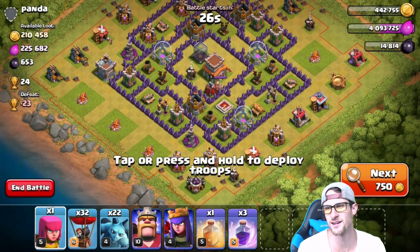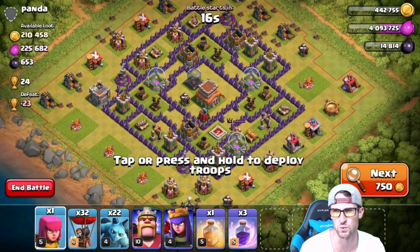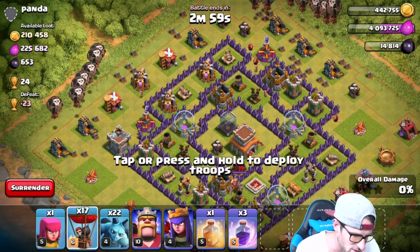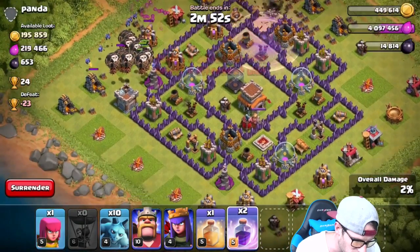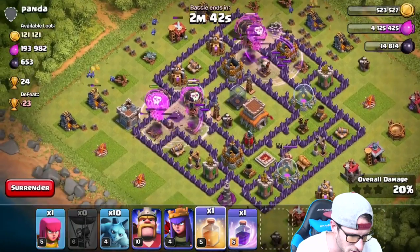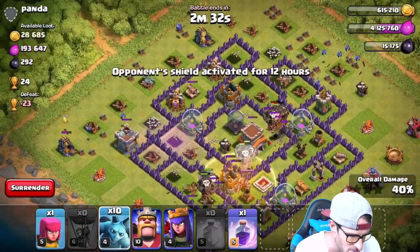We are going to attack this base — Panda, I'm coming for you! A lot of the loot is out in the mines and pumps. He's got one air defense at the top so it's weaker up there; we'll attack from that side and take out the air sweeper from behind. We spread loons on opposing sides, drop a couple minions behind them, and drop one rage spell on each group to get them up into the base.